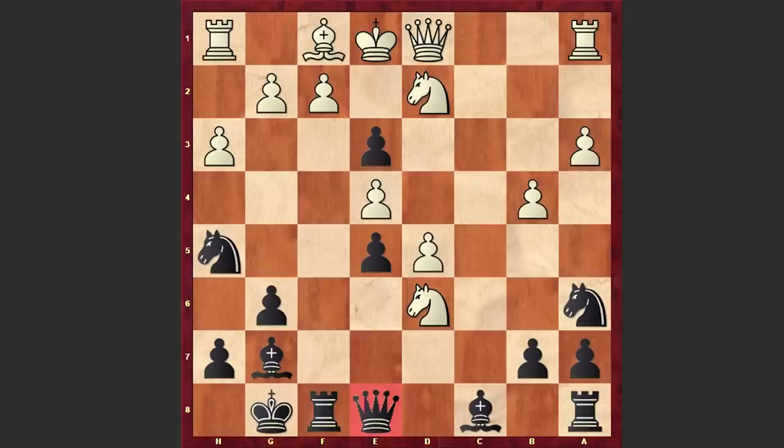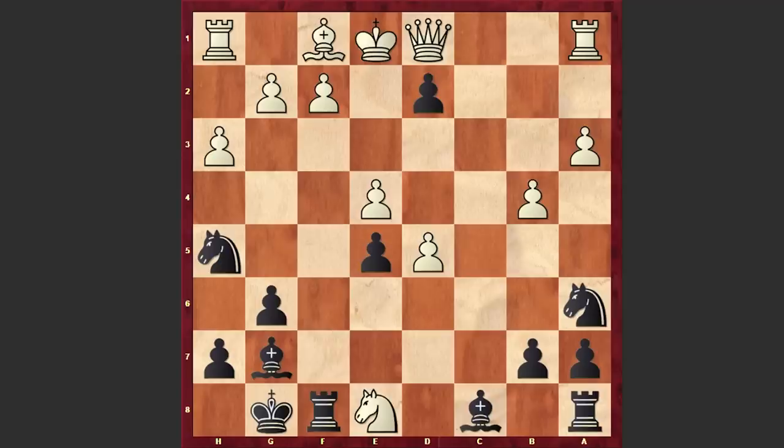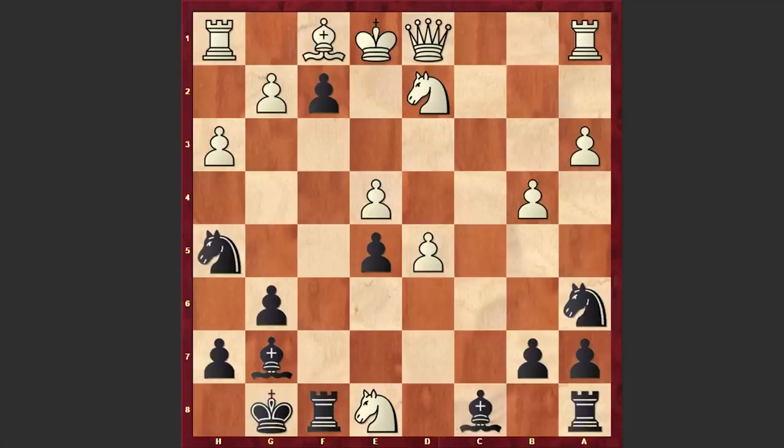Gawain Jones writes: the sacrifice doesn't really require much thought — my choice was to be a pawn down with an unpleasant position, or have some fun. Nxe8 — all white could do was accept the piece sacrifice — and we have exf2 check. This is the point of the queen sacrifice. Note that exd2 check is not a good idea because although black has three pieces for the queen, white has a couple of extra pawns and a very solid position. That's why after Nxe8 we have exf2 check, Ke2, Ng3 check, Kd3, and Rxe8.